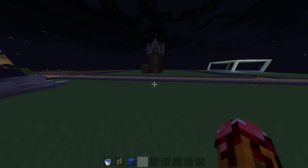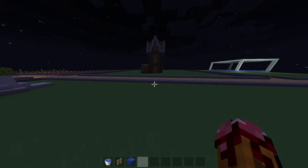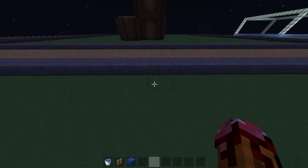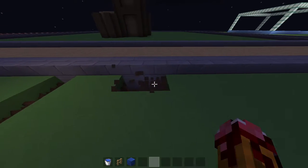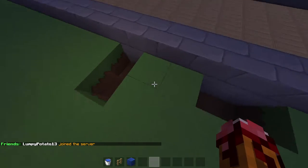Hello everybody, and today I'm going to be showing you a tutorial video of how to build an AFK pool in Minecraft, so you don't get kicked out of the server. You can pick any block you want — you can make it like this or like this, but I like this one better. You can do any.